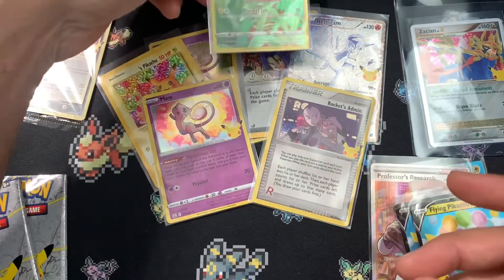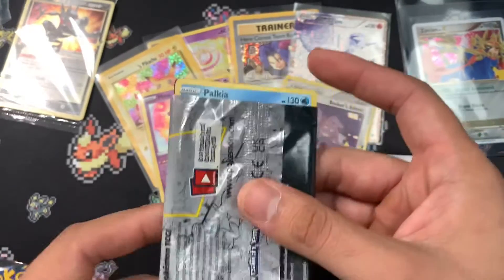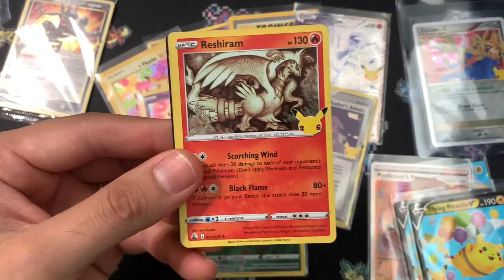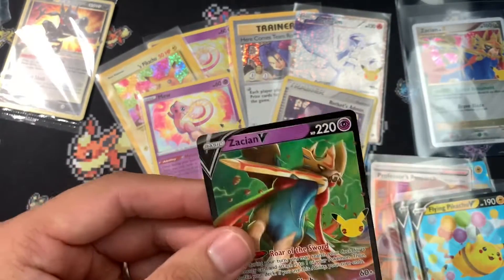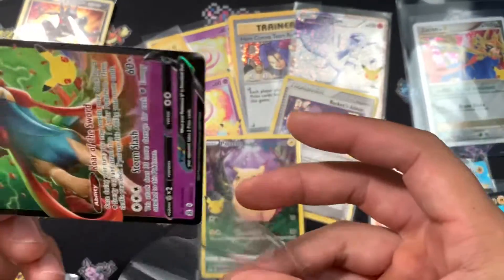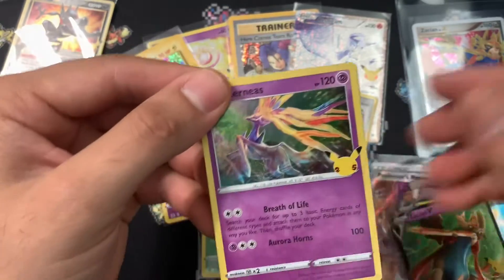That Base Set Pikachu might actually be gradable, so we'll leave that there and continue through our last two packs. It does not look like we're going to get the Surfing Pikachu Full Art. And our final pack — we've gone through this one quite quickly.